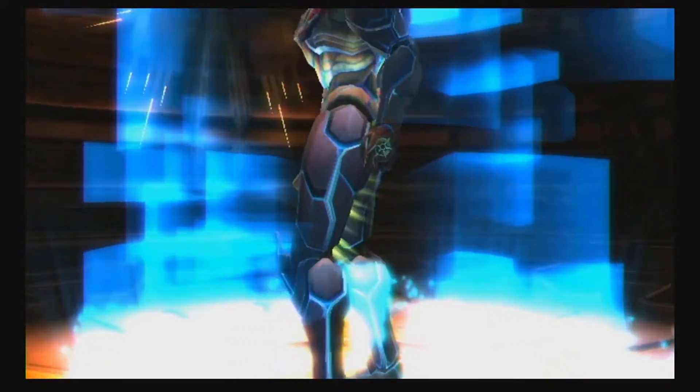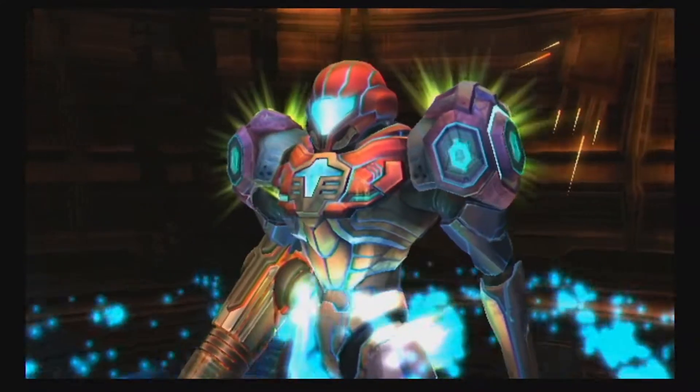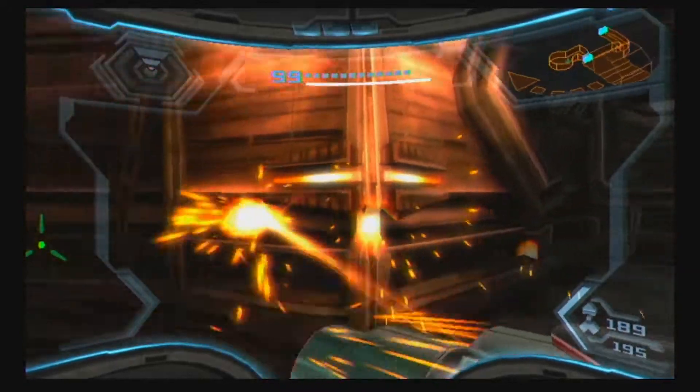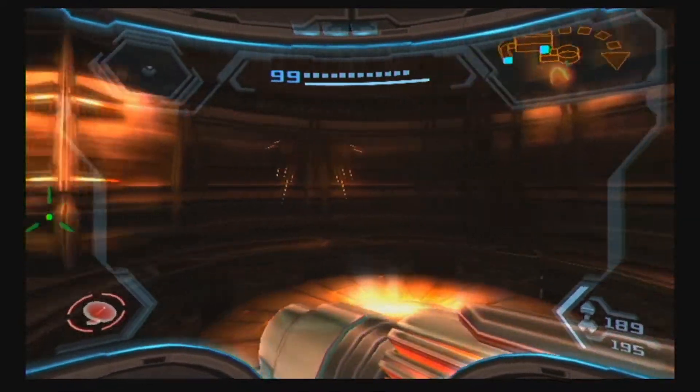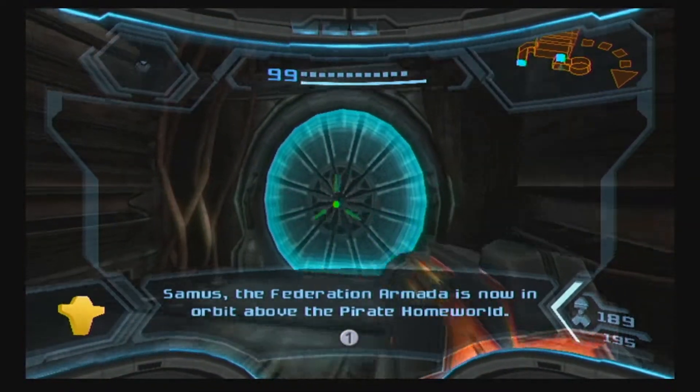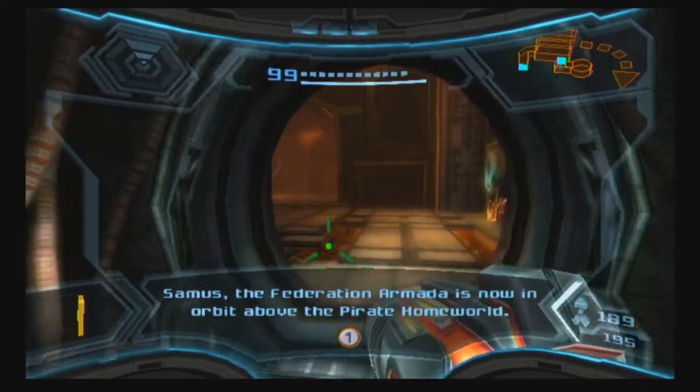Hello ladies and gentlemen and all the core gamers out there, Cajman Triple Seven here welcoming you back to Metroid Prime 3. Today in the last episode we took down the Metroid Hatcher and made our way further through the pirate homeworld facility, eventually landing ourselves in the mining site of the space pirate homeworld, which is where we're going to be picking up our last beam upgrade.